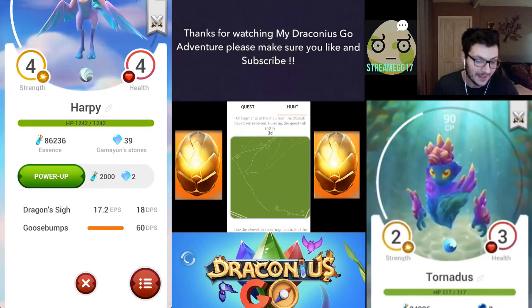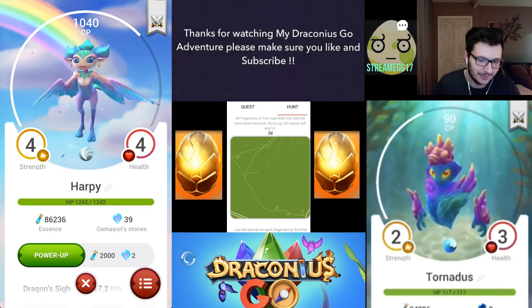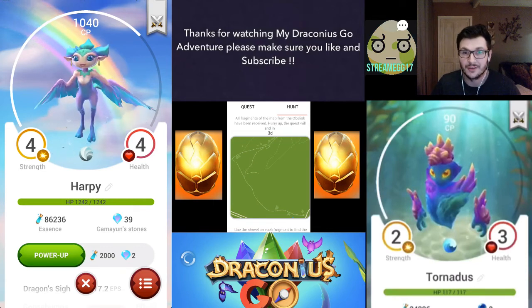It's a good CP — 4, 7.2 EPS and 18 damage per second, so that's not too bad at all. Goosebumps — I love that attack. Do you guys remember Goosebumps? Classic series when you're a little kid. If you're going to Google it, otherwise I'm too old.